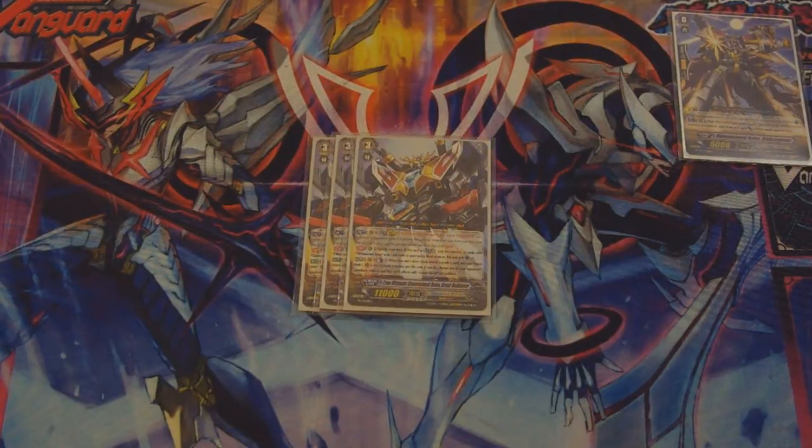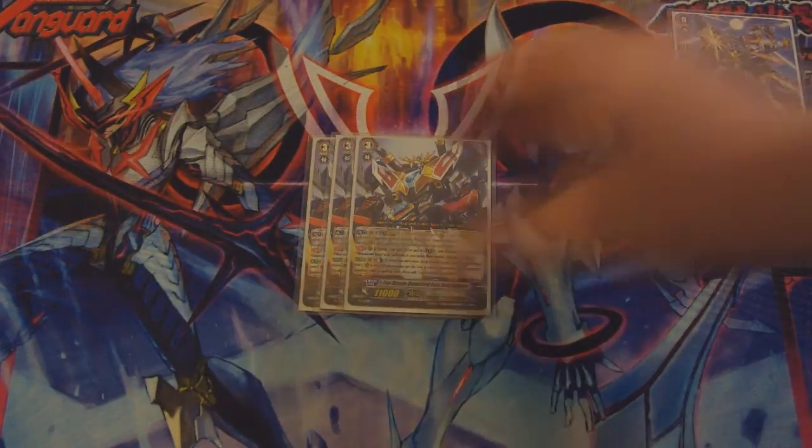That's very easy to get with Dimensional Robot since the deck is pretty much completely Dimensional Robot. His auto skill — this is what makes the deck — is Counterblast 1. When this unit's drive check reveals a grade 3 card, you may pay the cost, and if you do, you may choose one of your opponent's guardians and retire it. It also kills perfect guards.